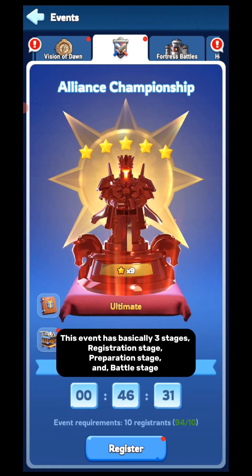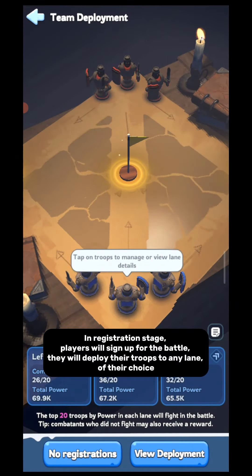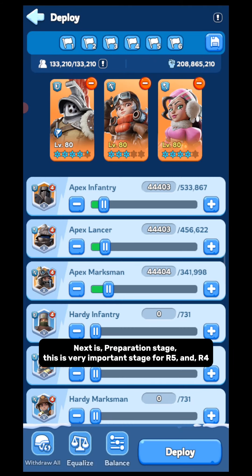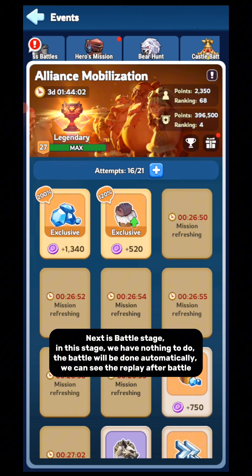This event has basically three stages: registration stage, preparation stage, and battle stage. In registration stage, players will sign up for the battle and deploy their troops to any lane of their choice. The preparation stage is very important for R5 and R4 — they will arrange the team with the perfect player type and combination. In the battle stage, we have nothing to do; the battle will be done automatically and we can see the replay after the battle.